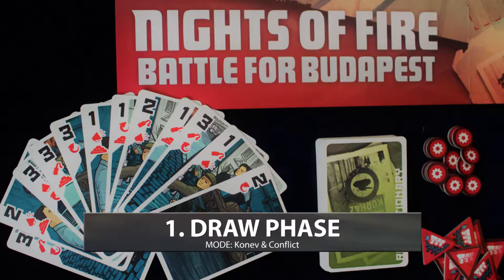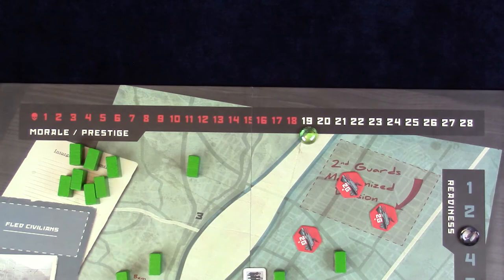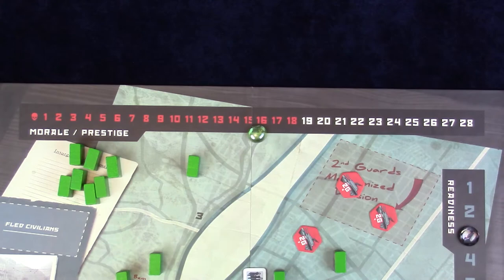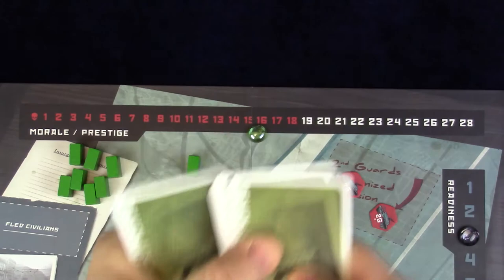First, the draw phase, which is only relevant to the Hungarian side — the Soviet side does nothing. Morale is important not only for preventing surrender but also for how many cards the revolutionists can draw. If there is one revolutionary player and Morale is 19 or more, they draw 12 cards; if Morale is 18 or less, they only draw 8 cards — a huge reduction. With two revolutionary players, each draws 7 cards at Morale 19 or greater, otherwise 5 cards each. After drawing, check your hand limit: 12 for a single player, 8 for two players.